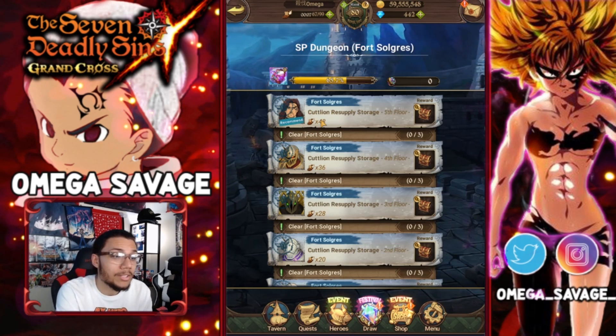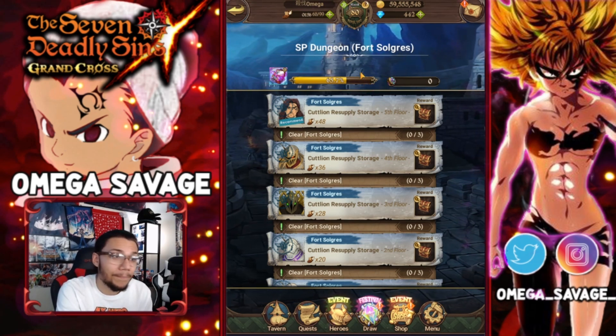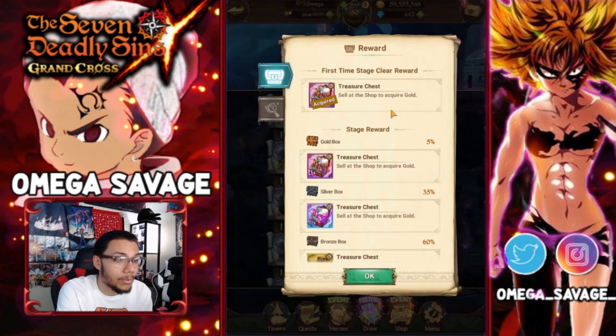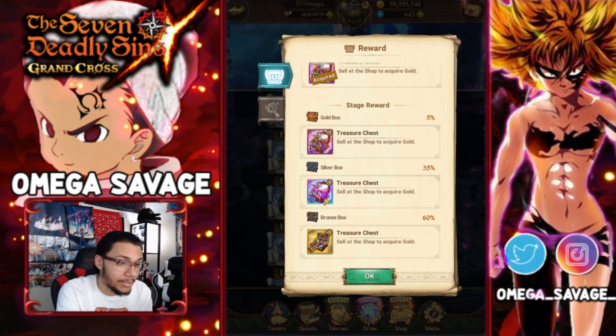At half stamina it'll be 28 stamina instead of 48, that's a lot of stamina saved. A rank 80 account only has 99 stamina, so that's literally about half. Every stamina pot only gets you two runs of this, so that's why I say wait until half stamina. On the gold stage, if you get a gold drop it's a 5% chance, a UR chest is 35%, and SR is 60%.